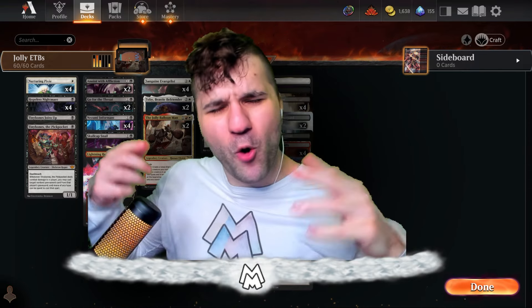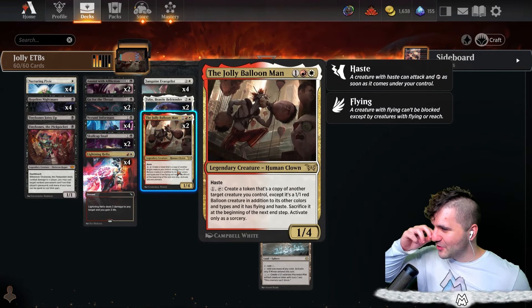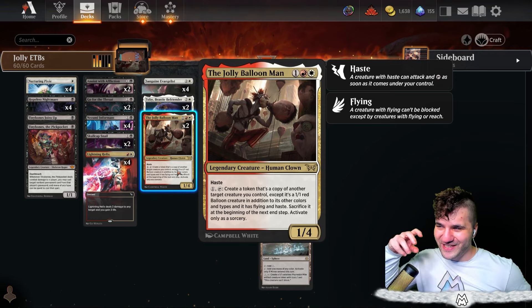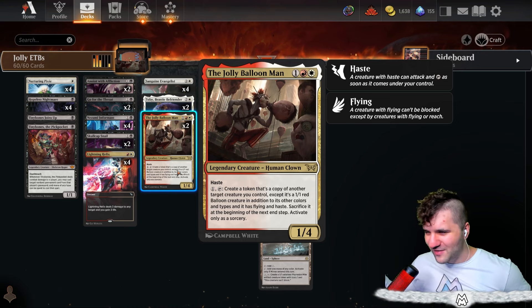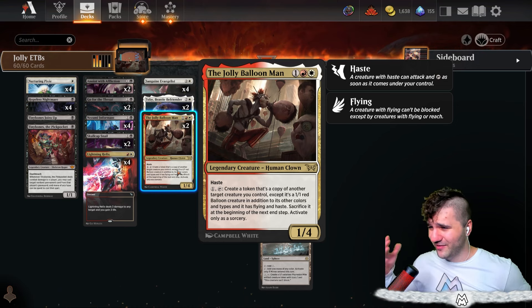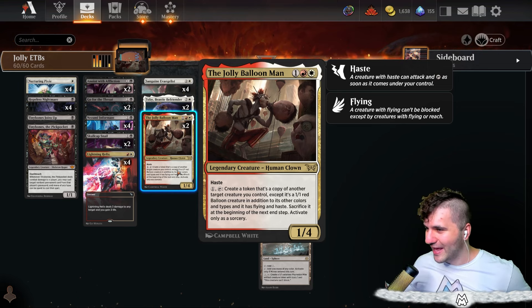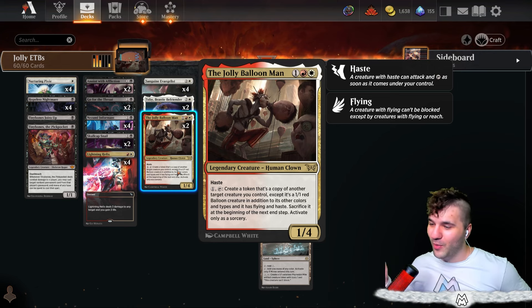Welcome back to another episode with Manaman! Today we've got a juicer for you and I hope you're feeling jolly. We've got the Jolly Balloon Man. Now, I understand why this card is white-red from a playing perspective, but from a flavor perspective this should be red-black in my opinion — the art is so wild to me. It should be Rakdos-colored; I will stand on that.